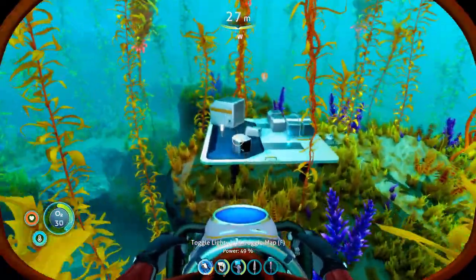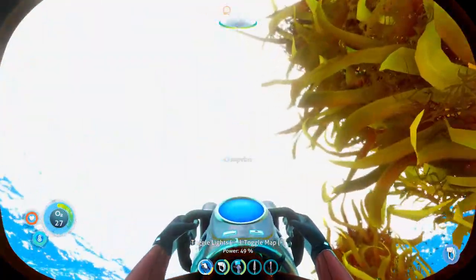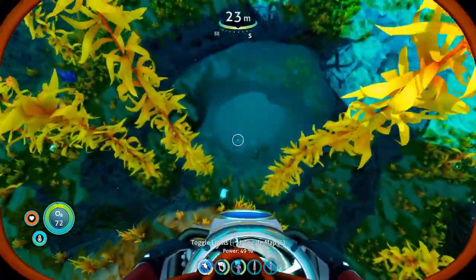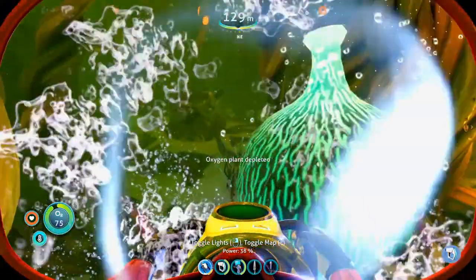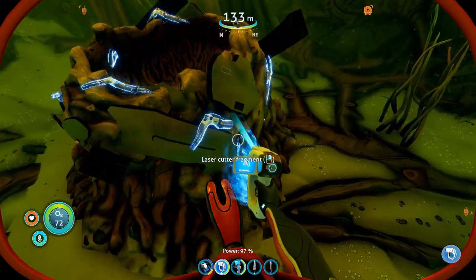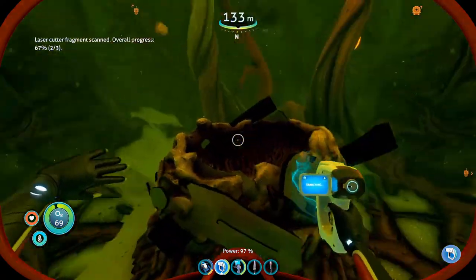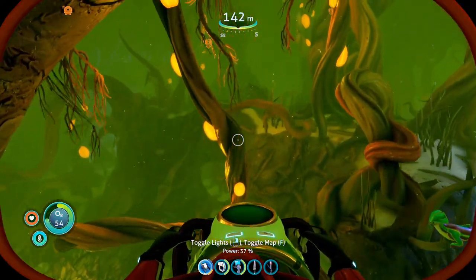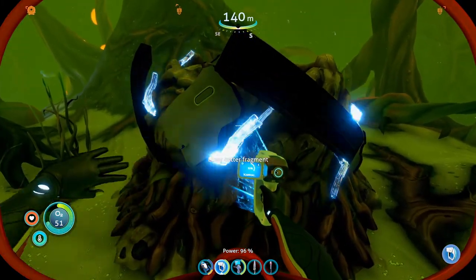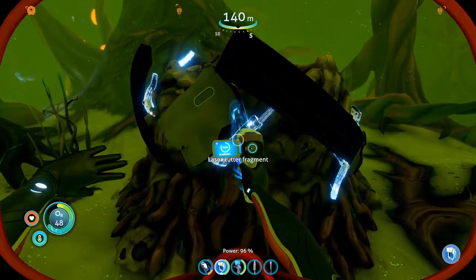Now that we've reached the emergency supply cache location, all you have to do is dive into this cave system and look for sea monkey nests with laser cutter fragments inside them, just like the one before. Note that propulsion cannon fragments and sea glide fragments can also spawn in these nests, so you may have to check a few before finding all three laser cutter fragments. But this cave system will for sure have the remaining two that you need.